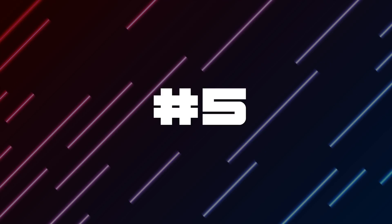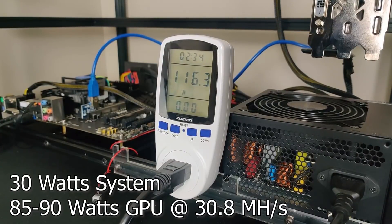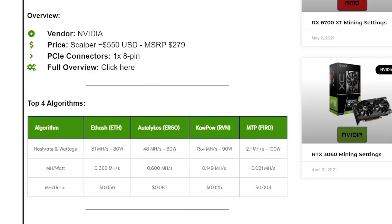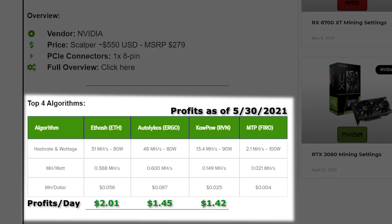The number 5 GPU for mining is the Nvidia GTX 1660 Ti or Super. These are older cards but still fairly efficient — they run on super low power, making them great if you want something quiet without much heat. The Ti performs better than the Super in other algorithms. Current scalper price is around $550 USD, with an MSRP of $279. The top 4 algorithms are Ethash, Autolykos, Kapow, and MTP. On Ethash you'll get around 31 MH at 80W, Ergo around 48 MH at 80W, Kapow 13.4 MH at 90W, and MTP 2.1 MH at 100W.